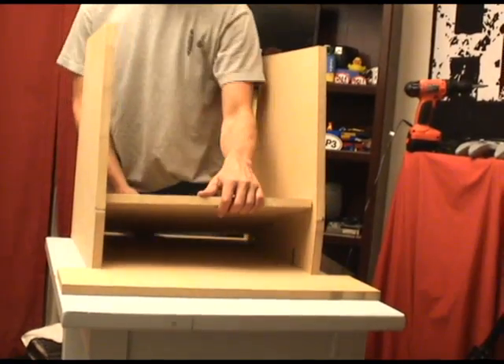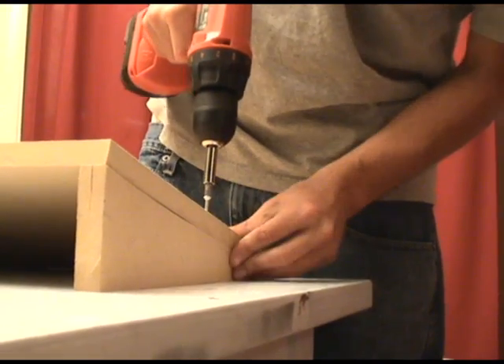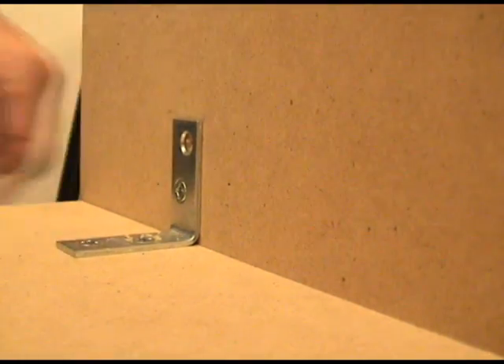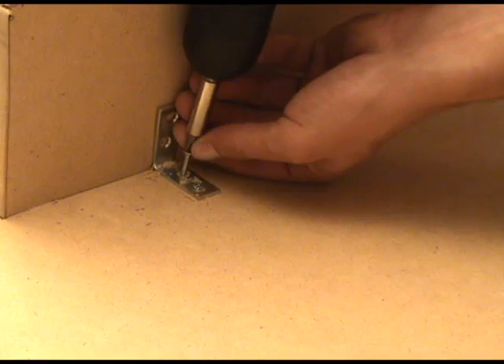Now that you've got all your cuts done and all that prep work, you can actually start to assemble it. What I did was drill into both the edges and install L brackets on the inside, so that way you have really good support, and you don't have to worry about it ever getting tipped over and torn up. The cab's all assembled right now, except one vital piece — your control deck.